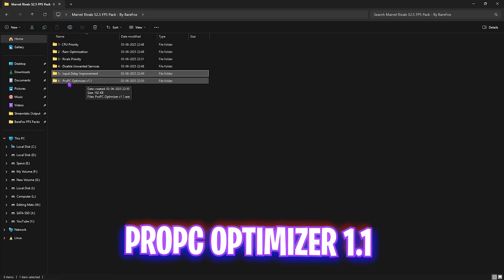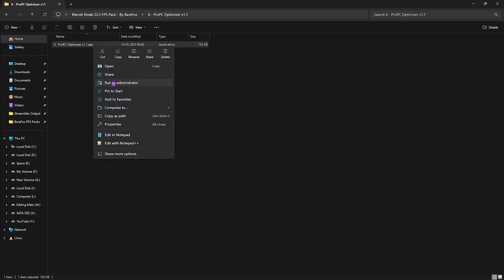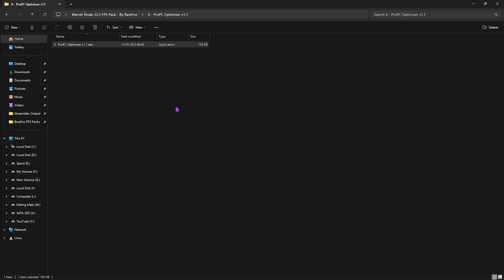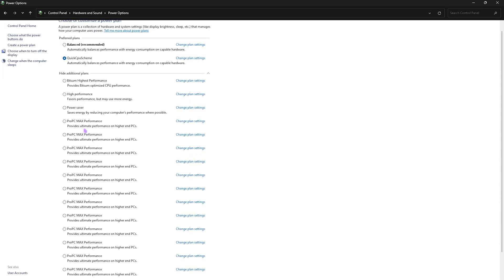The last folder is the Pro PC Optimizer Tool. It fixes your internet connection, applies the best power plan, removes unnecessary services, reduces process count, frees up memory, and more. Double-click to open it, right-click to run as Administrator, press Enter through the loading screens to create a restore point, then press any key to continue and let it optimize your PC. Afterwards, go to Control Panel > Power Options and confirm that the Pro PC Max Performance power plan has been added.